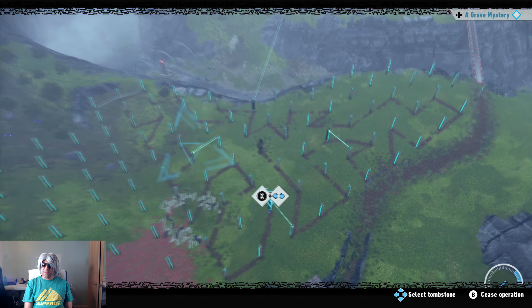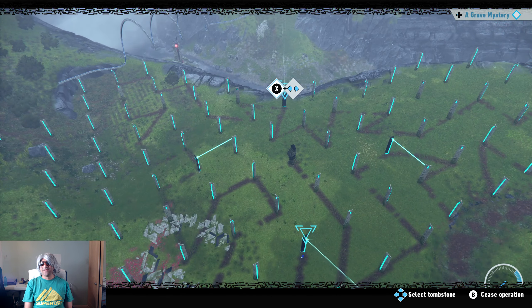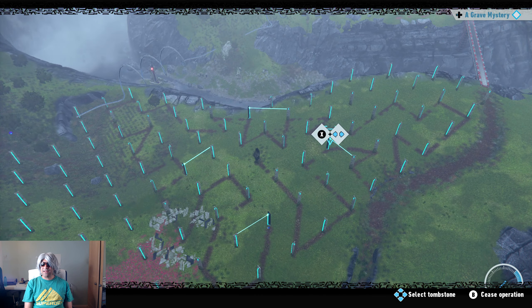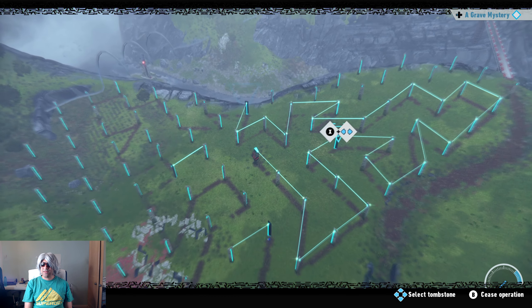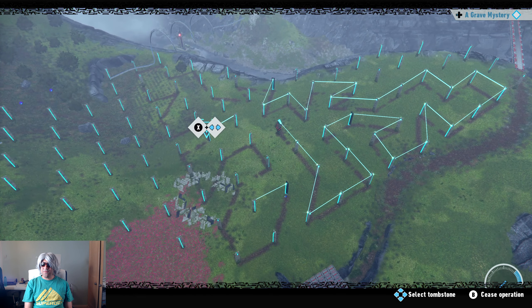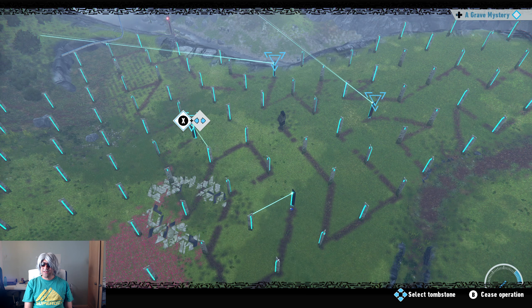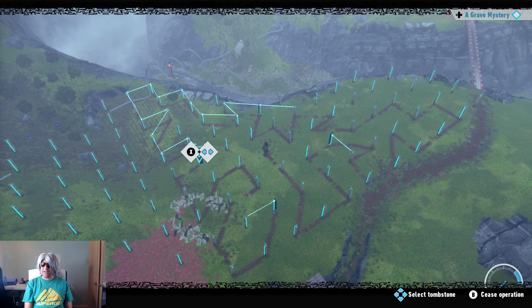Now this puzzle is absolutely insane. When you move one of them you move the others, and what you're supposed to do is line them up. If you look at the floor you can see there are tracks. I'm guessing you're supposed to move this one to the left. It seems to sort some of it out, but the problem is when you keep one in place and move the others it all goes wrong — when you get one right and move another it all falls apart. It's so annoying with a lot of guessing involved.